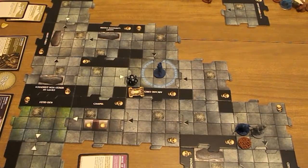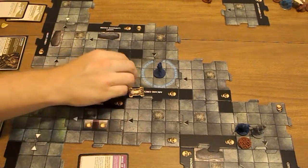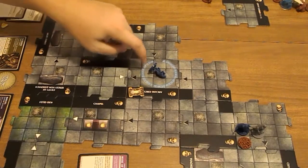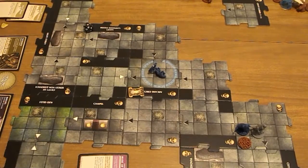Encounter card: Icy Corridor - attack each hero on the active hero's tile. After the attack, place each hero on the active hero's tile on a tile within one tile. I don't have enough experience to negate it, so he's going to be attacked. 12 and 8 is going to kill him. So he loses 2 life and he loses his life. I don't know what happens after you kill a hero if you can move them or not. Looking at the book, it sounds like they stay on the tile that they die on. So he's dead.